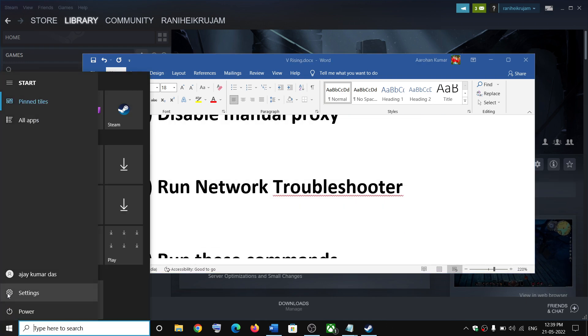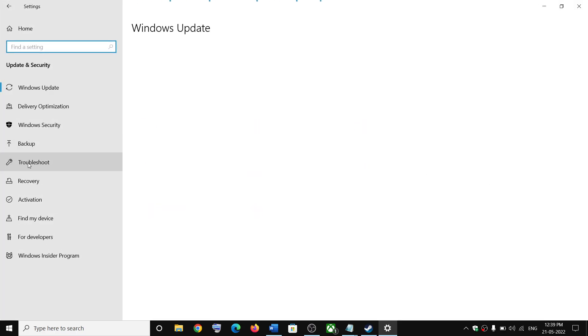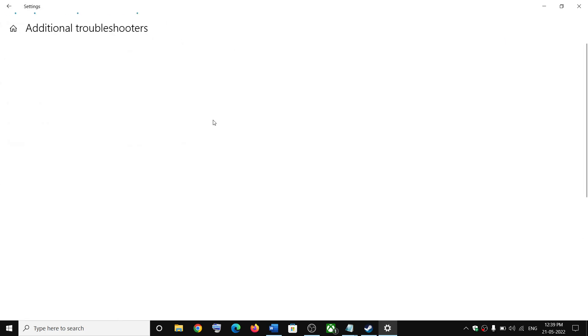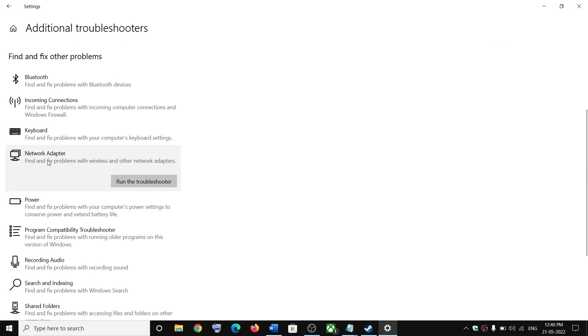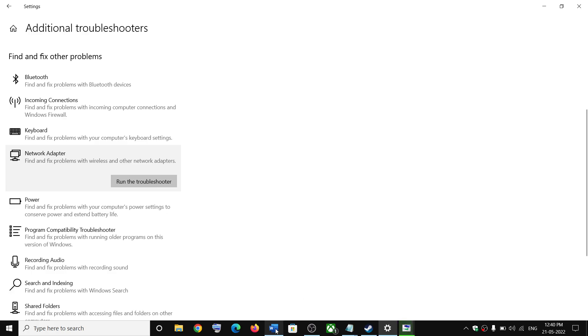The next step is to run the Network Troubleshooter. Go to the Start menu and click on Settings. In Windows 11, click on System, then scroll down and click on Troubleshoot. In Windows 10, click on Update and Security, then Troubleshoot. Click on Additional Troubleshooters or Other Troubleshooters, find Network Adapter — in Windows 11 click the three dots next to it and click Run the Troubleshooter; in Windows 10 click on it then Run the Troubleshooter. Once complete, restart the computer and launch the game.